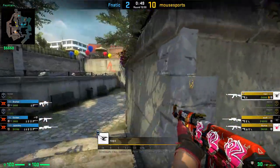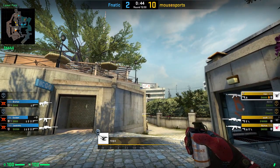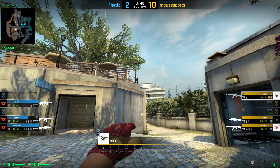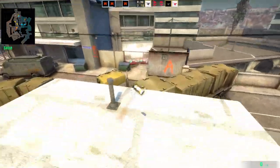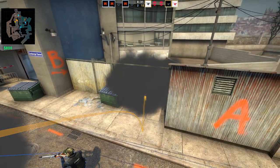His teammate Rops is showing us an alternate way how you can smoke off dumpster on A on Overpass. Get next to the bench like shown, aim onto the top right corner of toilets and simply jump throw your smoke. This is a really nice smoke for dumpster, leaving no gaps left or right.